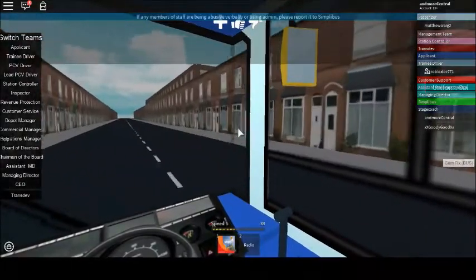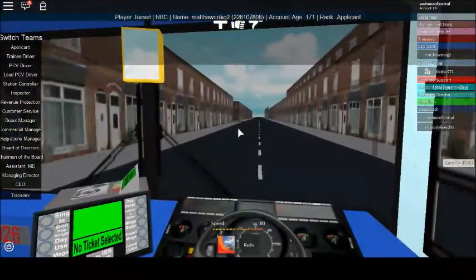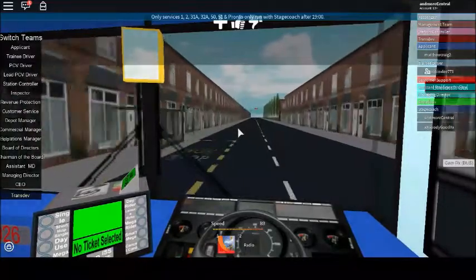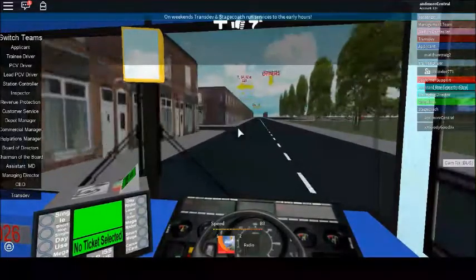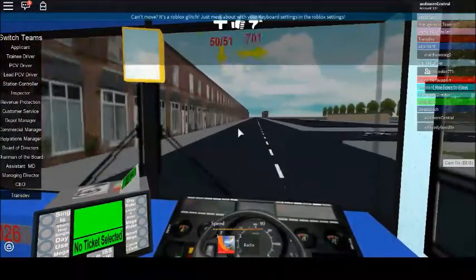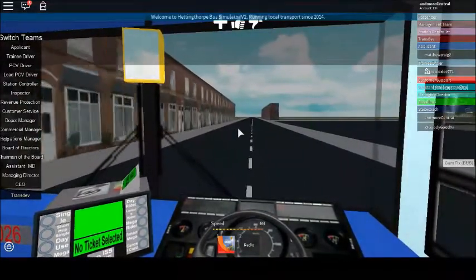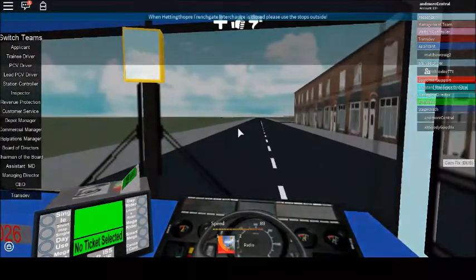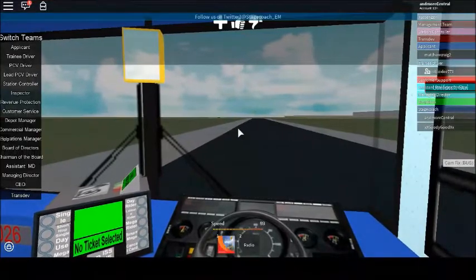I'm a lead PCV driver, so that basically means I'm a special PCV driver - that's what that means. This is quite a nice run, if I'm totally honest. It goes through Hewiff, which is basically inspired by Cleethorpes Pier bus station, and then it goes up to Harrogate. There's quite a realistic, detailed version of Harrogate town centre, especially considering it's in Roblox - it is very, very realistic.